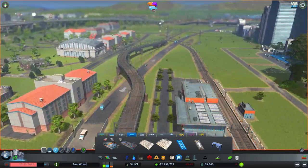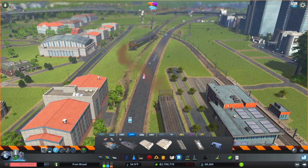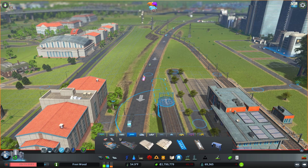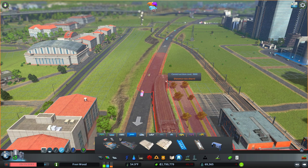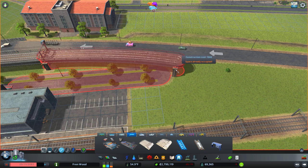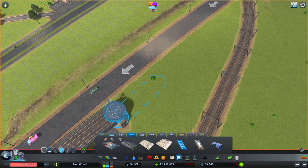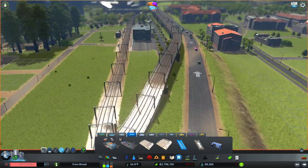How about this line down here — it connects to a passenger train. I think we're going to delete this bit and then we're just going to have this. I'm going to need snapping off for this. There, that should connect up nicely — although that is too steep. There we go, that works a little bit better.